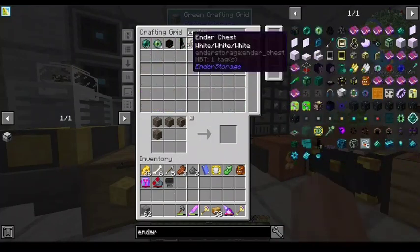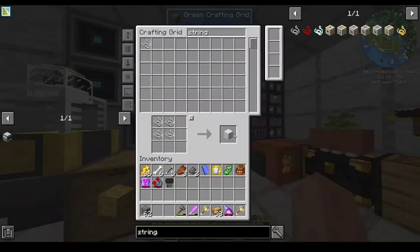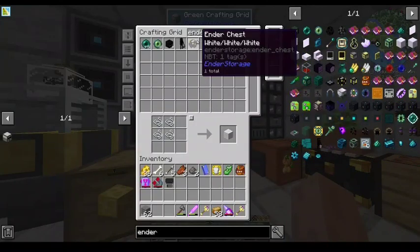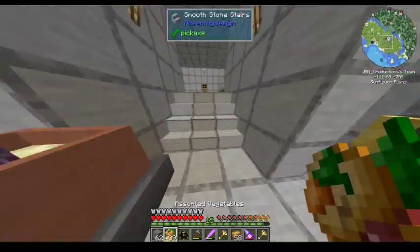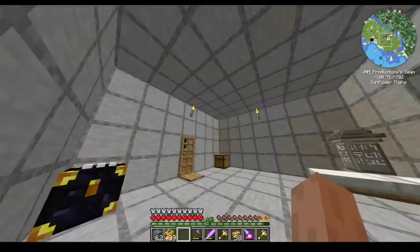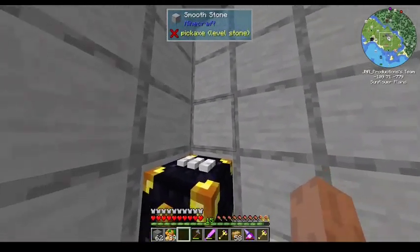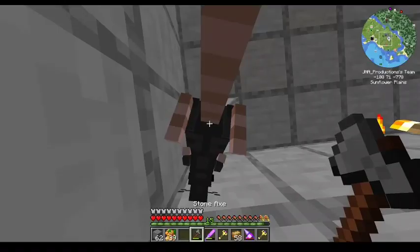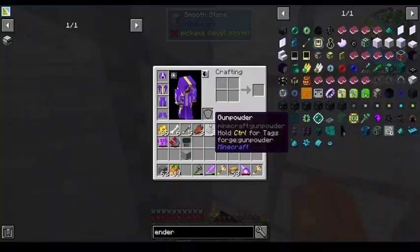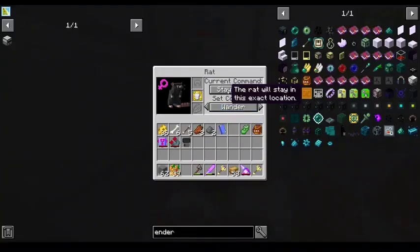So now what I want to do is get an ender chest — missing a wool, but I can make one real quick. Let's grab some of these veggies. We want you on there — stay here, stay right there — and let's make you a chef. It doesn't get a chef's hat. Oh, that's lame.